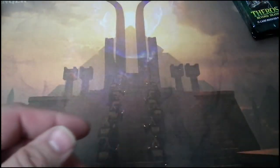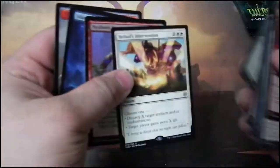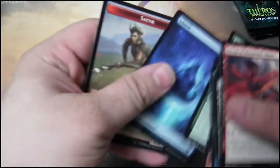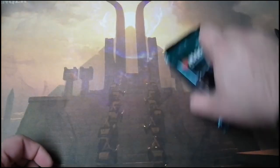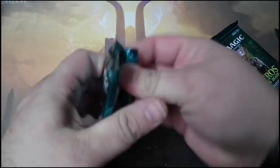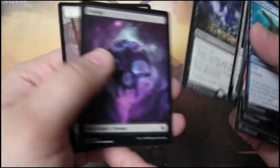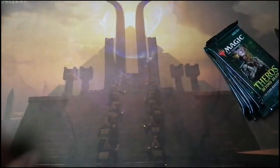Temple of Malice. That one was super easy as well. Heliod's Intervention — so I'm getting all the Interventions, no Gods. I've got six packs left. Nervous Intervention — so it's one of all the Interventions.